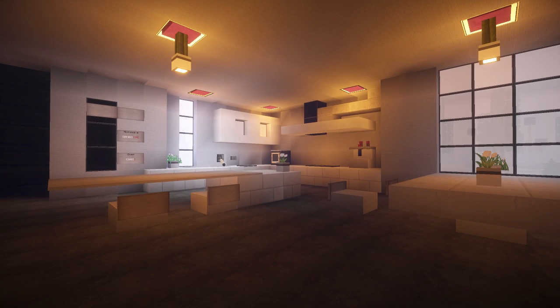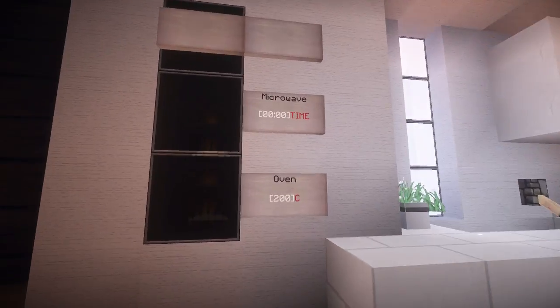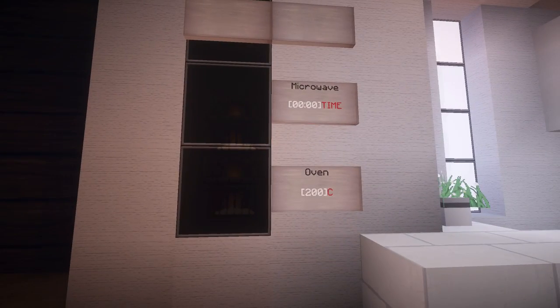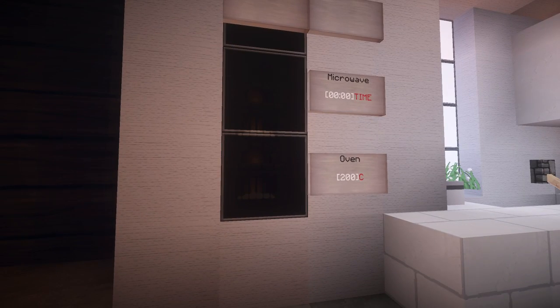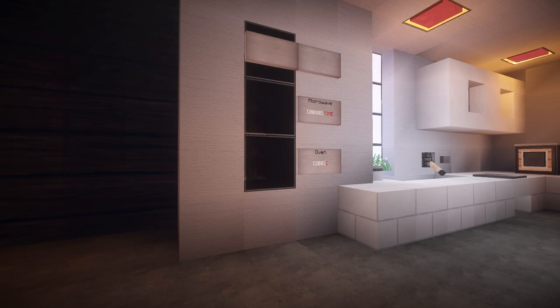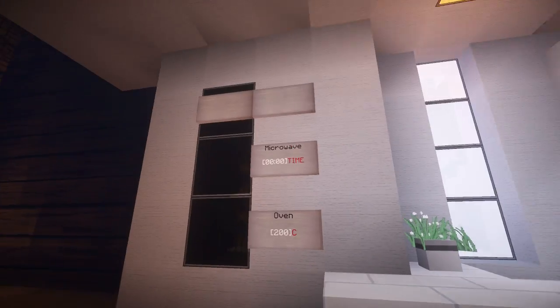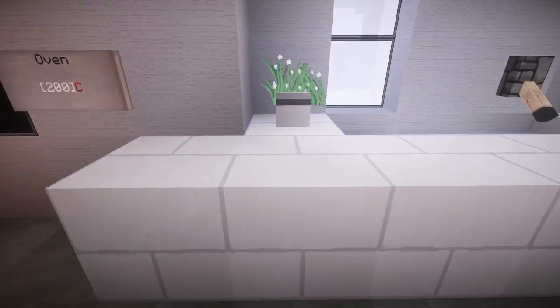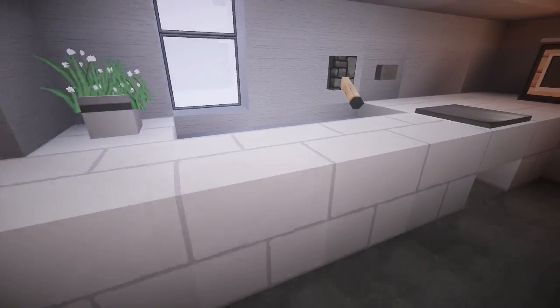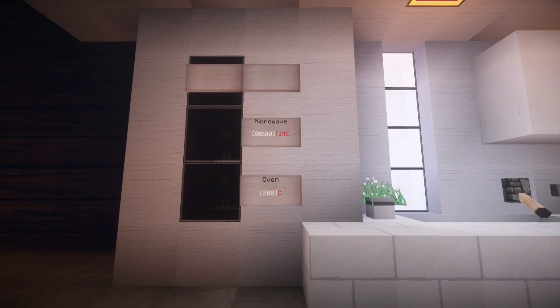That is one amazing looking kitchen — fabulous. I mean, it's so sleek, and there's a little built-in oven and microwave. I like that — they are amazing in real life and they work fantastic in Minecraft as well. Just for inspiration: we got this wall with the appliances and then this little countertop that kind of goes one block over and overlaps. I like that little feel.